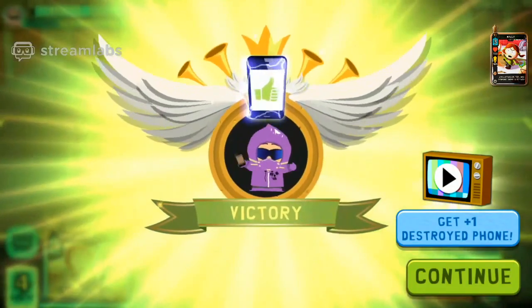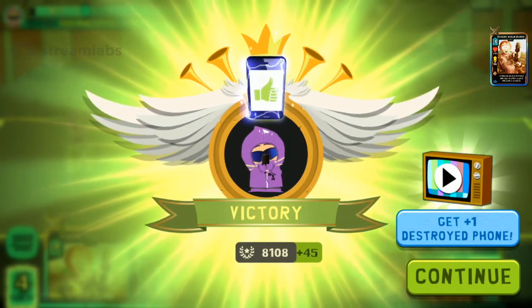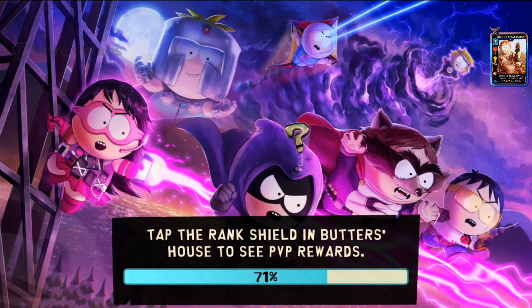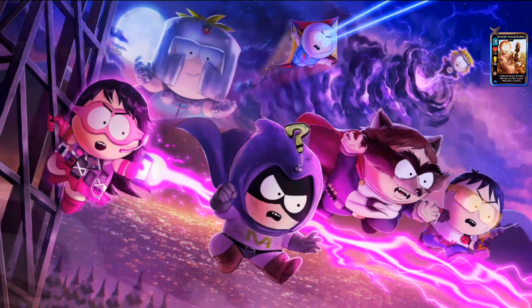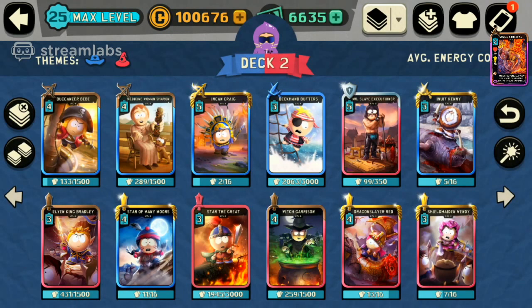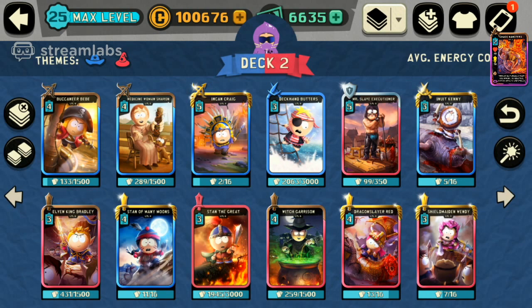I'm probably going to replace Satan for Jack and Butters. And I'm thinking I'm going to replace Sharon for Robin Tweak, but I'm not 100% sure. Let's go into the deck and make some edits. So here are the changes I settled upon: put Jack and Butters in for Satan, and put Standigrade in for Swashbuckler Red.